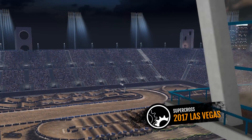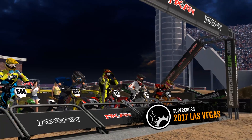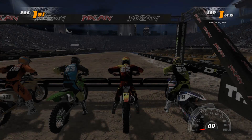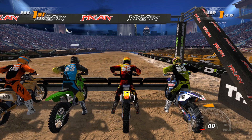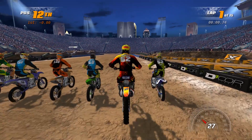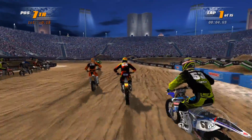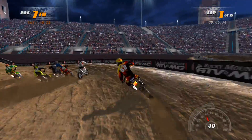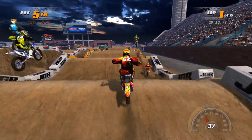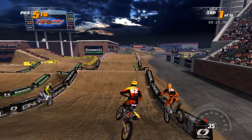You guys get to take a look at what this track looks like. Very cool of Rainbow Studios to actually get down and build a stadium for this particular round. They tried to somewhat replicate Sam Boyd Stadium, but then obviously had to make it look not like Sam Boyd Stadium due to copyright — you can't use the stadiums like this without their permission. So they did what they could and came out with a pretty cool looking stadium, then built obviously the Las Vegas track map onto it.